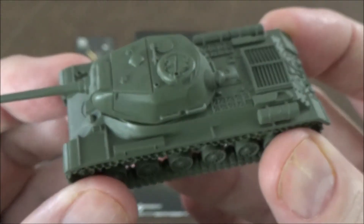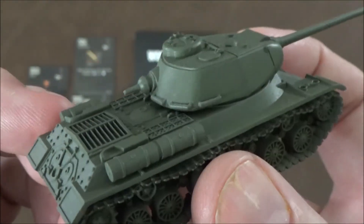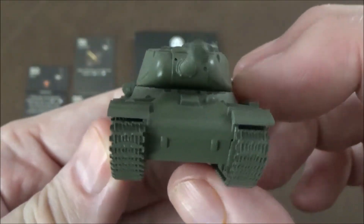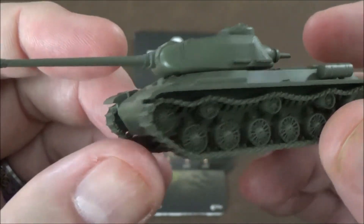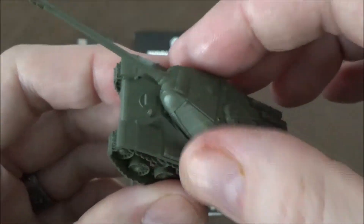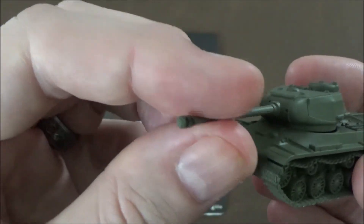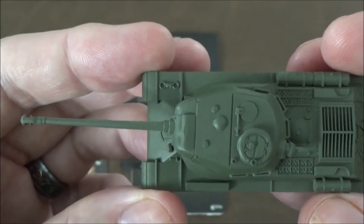For our model, we have the IS-2 here — a lot of detail, which is nice. Side tanks are pretty standard on the KV and IS models, and that's where you want to shoot them in the video game to blow them up. There's a reverse-mounted machine gun and a massive gun barrel — they didn't drill holes in the gun barrel, which is a little annoying, but something you can do yourself.